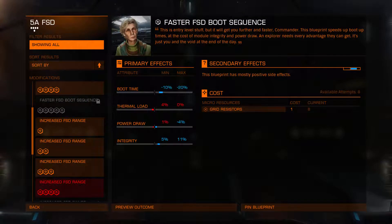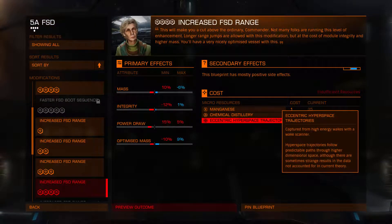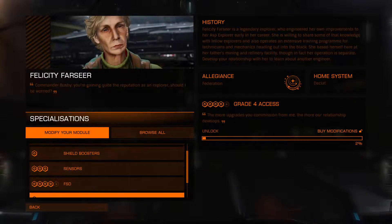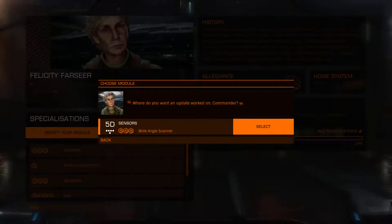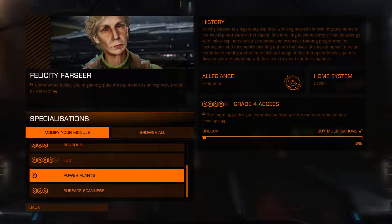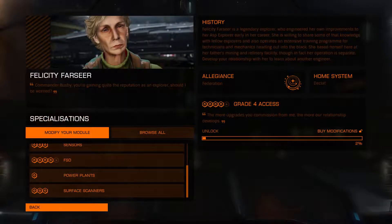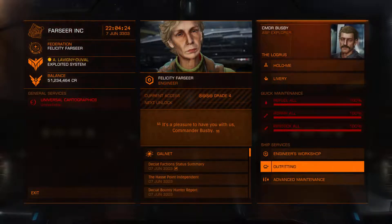Can we do level 4? No, we can't because we need eccentric hyperspace trajectories, and the only way of getting those is from high energy wake scans, which we're not going to be able to do right now. I think that's us with everything tuned up. We've done wide angles, FSDs, and the power plant done very nicely. All in all, a very good engineering session.